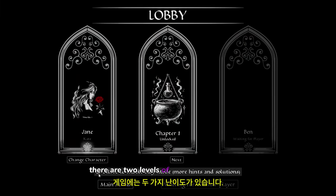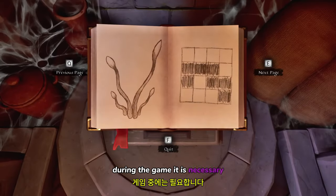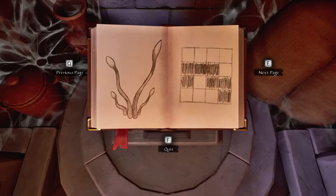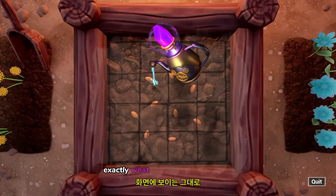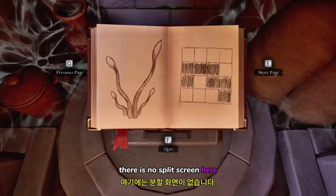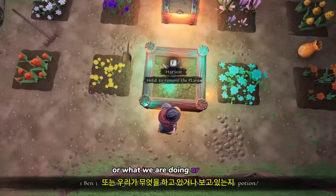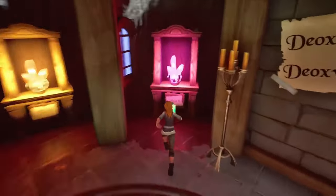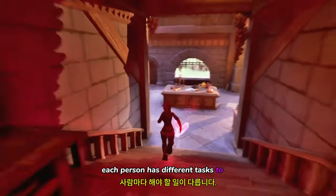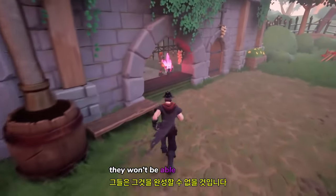There are two levels of difficulty in the game. During the game it is necessary to talk to another person via external communicator. It is very important to describe exactly what you see on your screen. There is no split screen here, so the other person has no idea where you are or what you are doing or seeing. The gameplay is asymmetric — each person has different tasks to do, however without the help of the other person they won't be able to complete it.